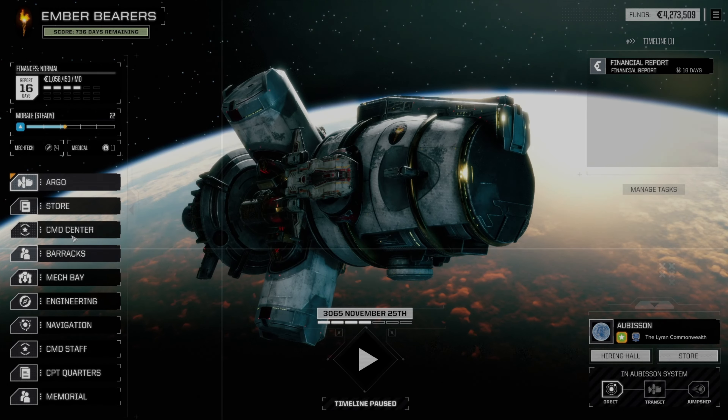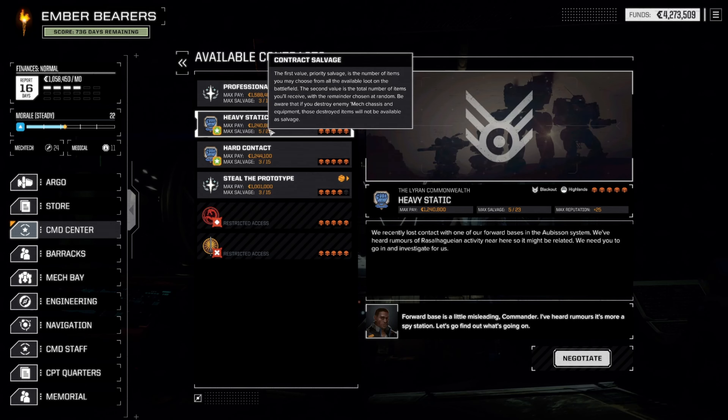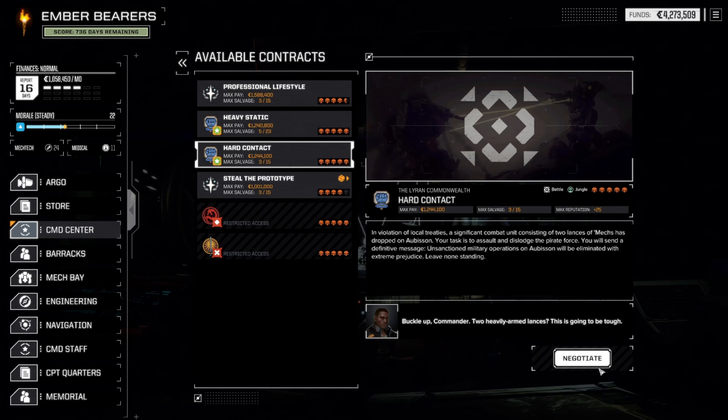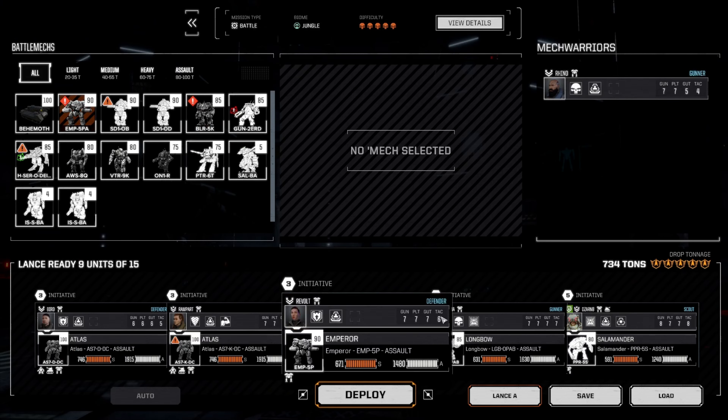Command center, professional lifestyle. It's an escort mission — heavy static blackout, probably pretty scary, hard contact. It's a battle. Let's go for the C-bills. What are we? It's in the jungle, the mighty jungle. Attacking a pirate force. Yeah, I just want C-bills.